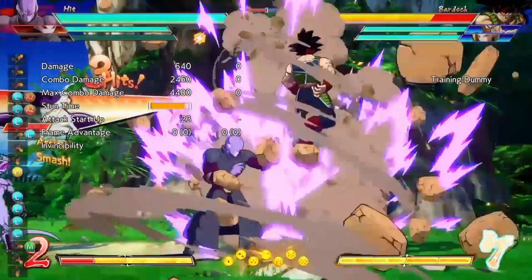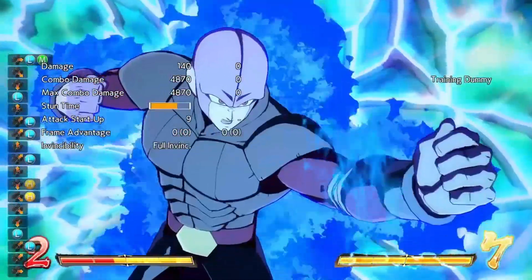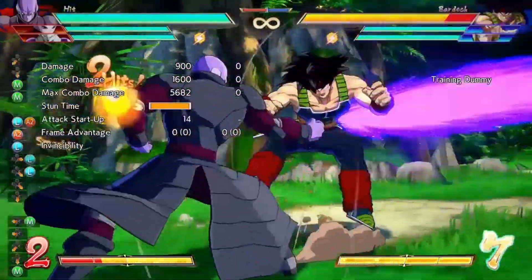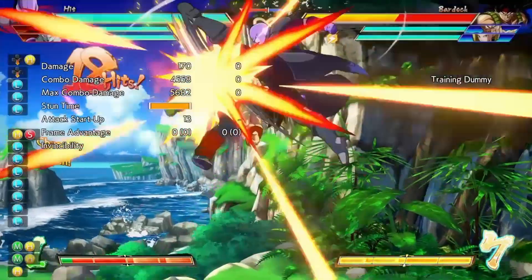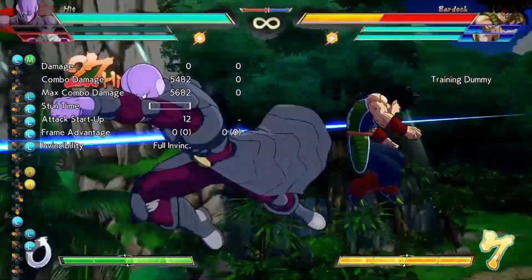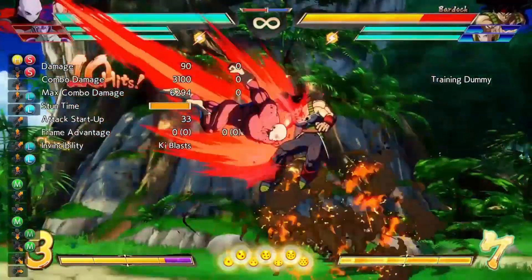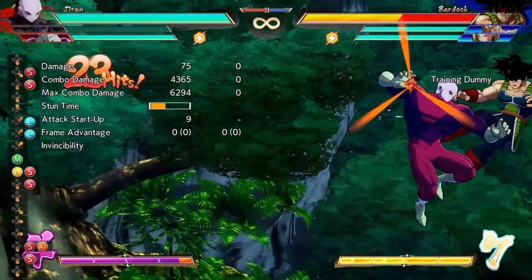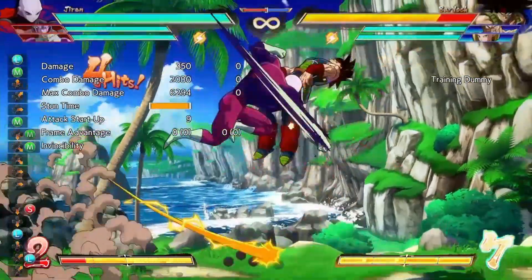This is Hit's heavy starter with some assists — this is Jiren assists. Frieza's assist is kind of simpler but you gotta finish it the same way you finish that Jiren. This time it's medium medium, a vanish into ice, into vanish with Jiren, and this does a lot of damage — 200K I think. Honestly, Hit with Jiren is kind of fun, it's a really fun combination.